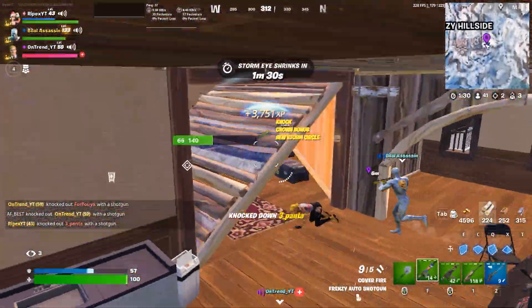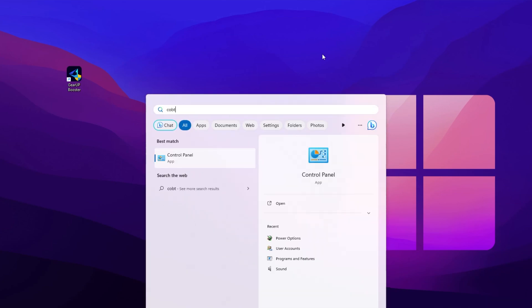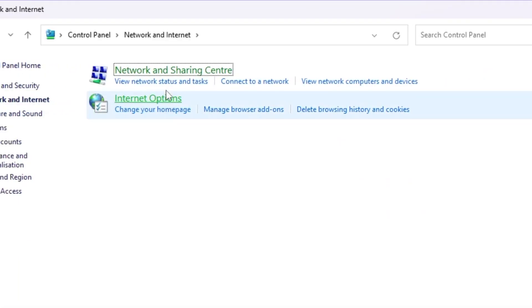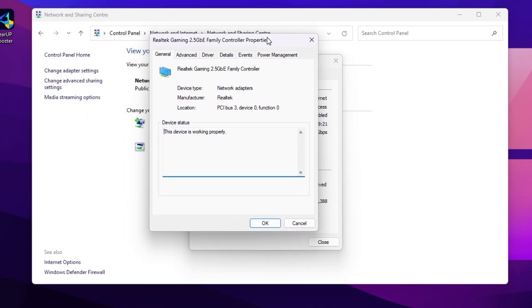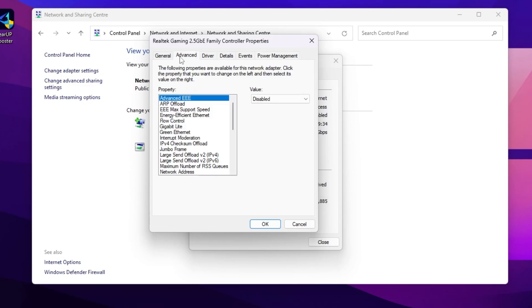Now for the final step, we are going to optimize the Ethernet settings on Windows. Open Control Panel, go to Network and Internet, then Network and Sharing Center, click on Ethernet, open Properties, and click the Configure button. Go to Power Management and make sure to uncheck the box that allows your computer to turn off the device to save power — we do not want to save power.